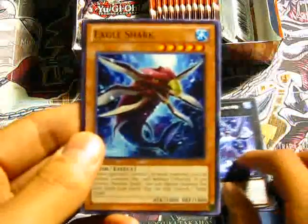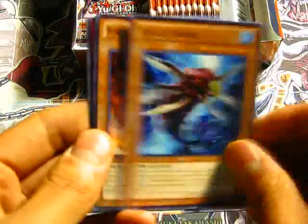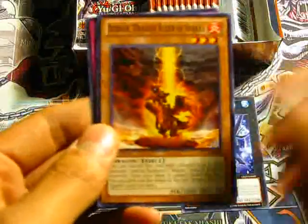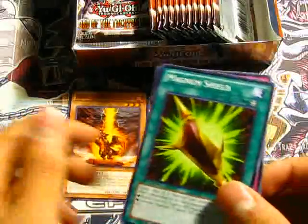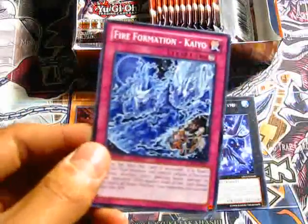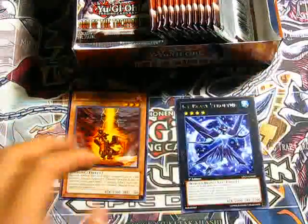Yeah, so there's a lot of rare Xyz in this set. Eagle Shark. Burner Dragon Ruler of Sparks — so there's the baby Fire Dragon. Magnum Shield.